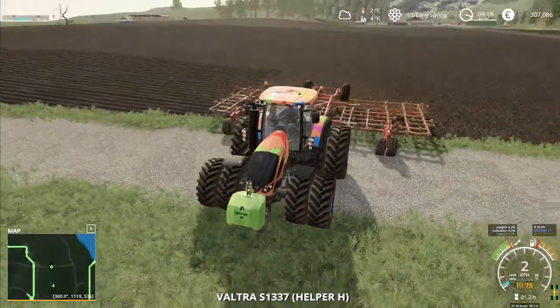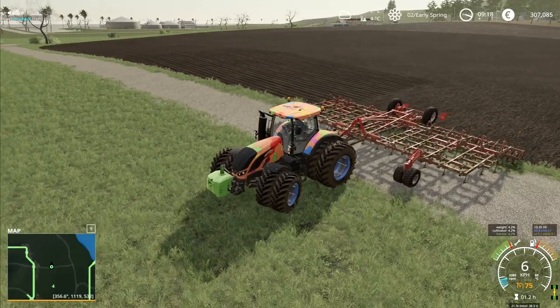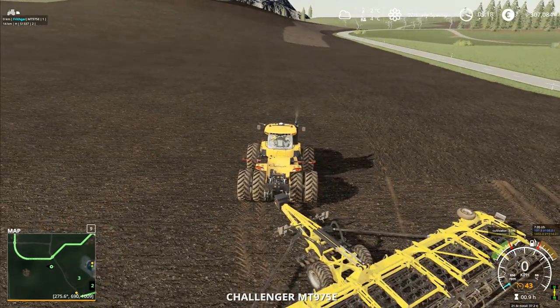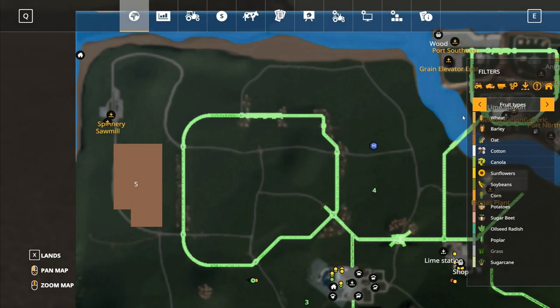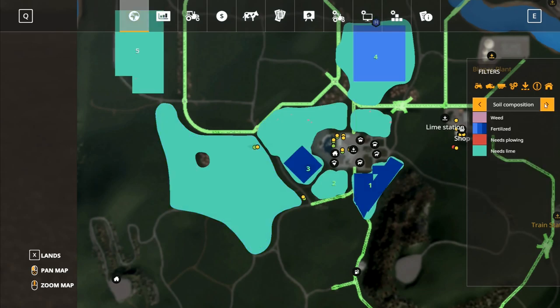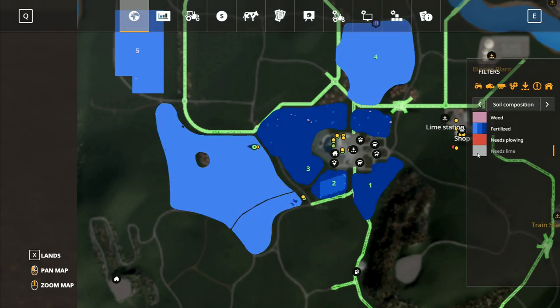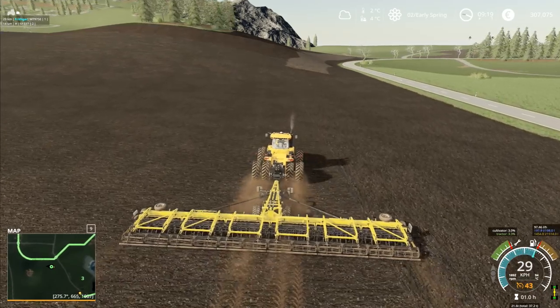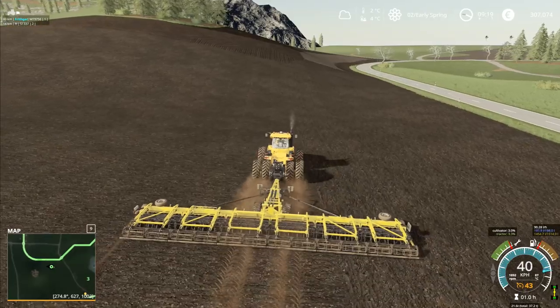I'm just going to let that one do whatever it needs to do. Looking at the field — there's that little bit around the edge where the Bednar didn't quite reach, some bits over here, and around the trees themselves the soil composition all needs lime. None of it actually needs plowing and it's not a fertilizer issue up there — it's just a lime issue.